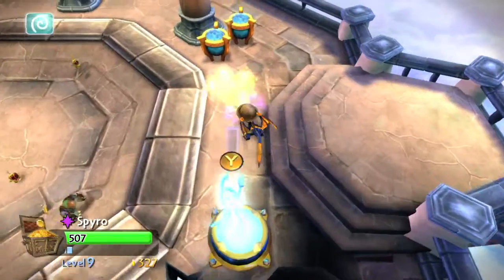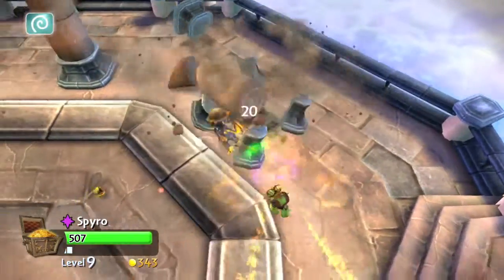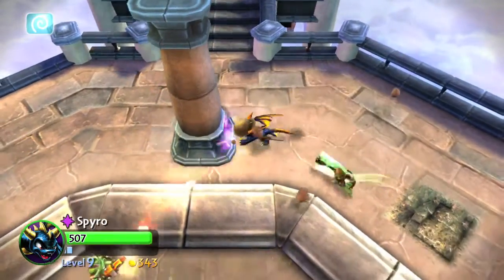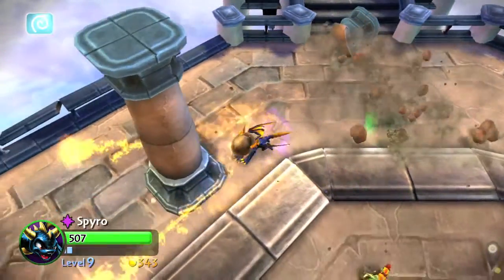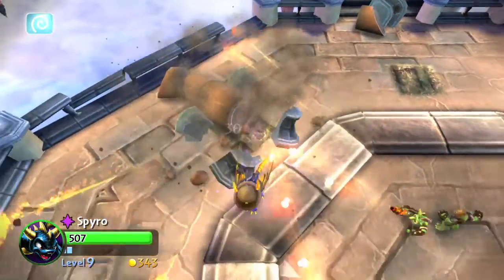All you need to do is attack the columns to break them — you need to destroy them all the way. Just go up to them and start attacking them, and once they go down you can move on to the next one. Keep doing that until you get the achievement. There will be enemies all around, so you might want to take care of them first, but they don't pose that much of a threat, so just keep taking care of the columns.